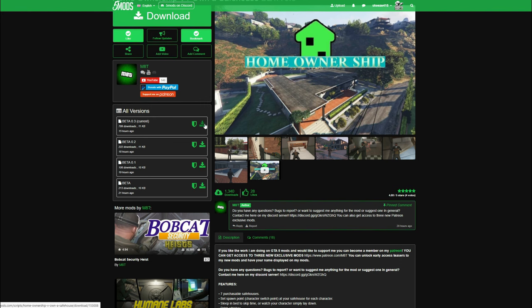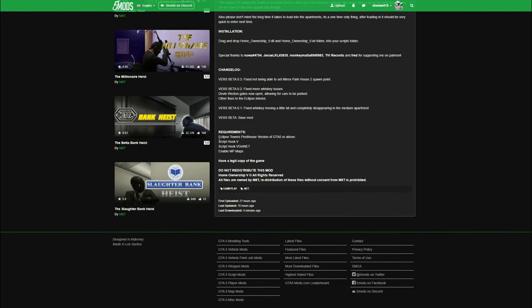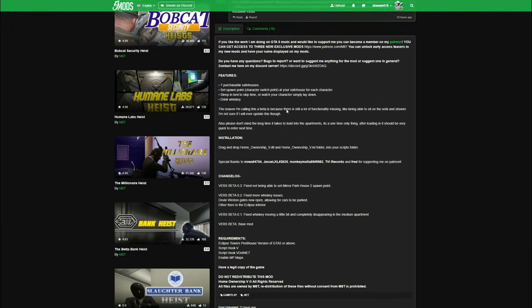Once you're done reading the description, come up to where it says 'Current' and select the green arrow to download. Now let's jump into the requirements — we are going to need ScriptHookV and ScriptHookV.NET. We won't be installing those here, but I'll leave links in the description to videos showing you how to install them if you don't have them already.